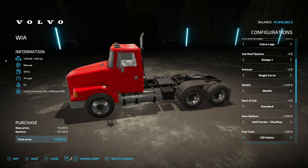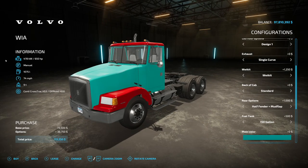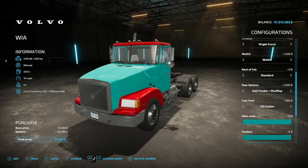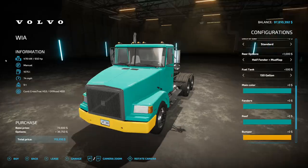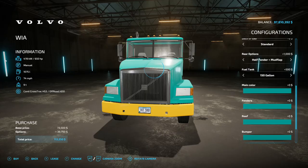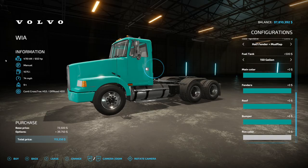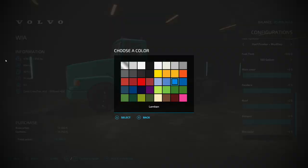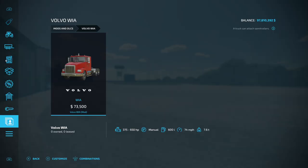Main color has quite a few options including Volvo green. Fender color matches, roof color options available, bumper colors at the bottom of the front bumper. Rim colors include chrome, gray, white, and black, plus every other color as well. And that is the Volvo WIA.